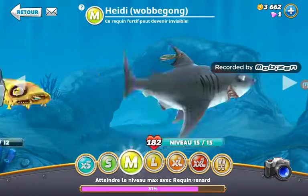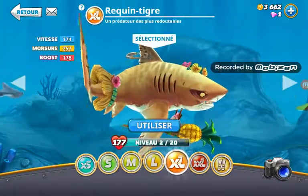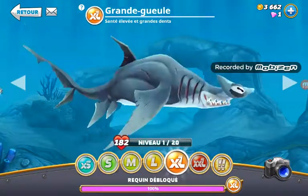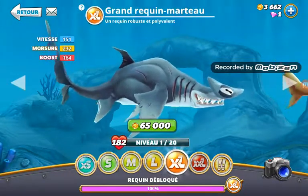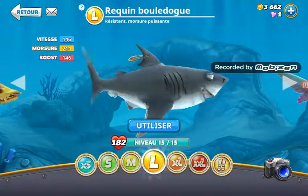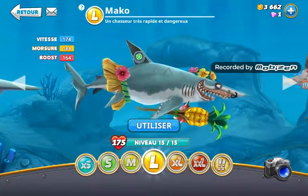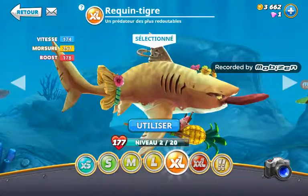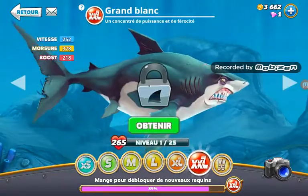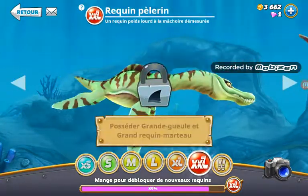Donc voilà le requin mako et j'ai réussi à débloquer le requin tigre pour le XL. Je voulais pas me contenter du Grande Gueule ou du requin marteau, je voulais le plus puissant. Après le requin mako j'ai eu le gobelin, et là j'ai économisé pour avoir le requin tigre, pour ensuite avoir le requin baleine que j'aimerais vraiment avoir, et surtout le grand requin blanc. Je prendrais le requin baleine en premier mais pas le requin pèlerin, qui est nul je trouve.